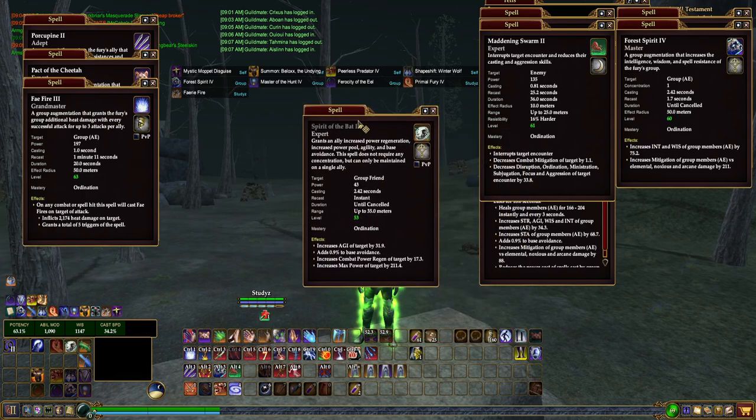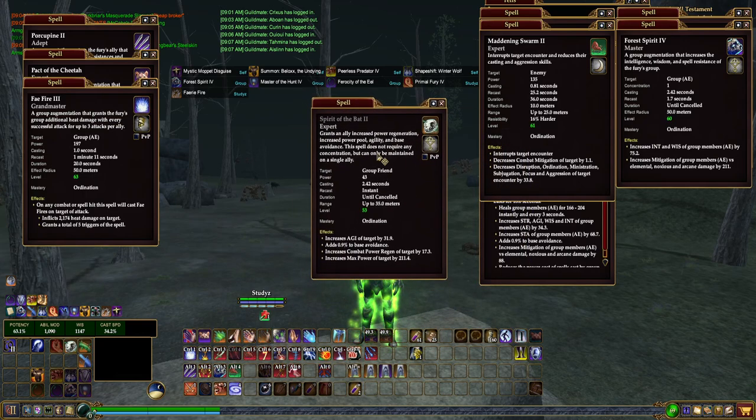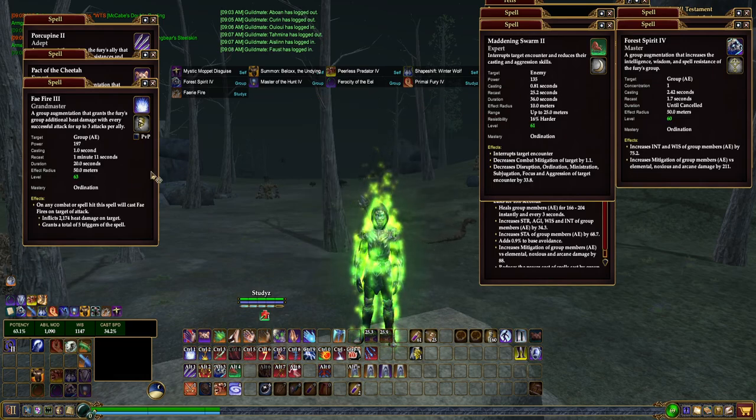The next buff to focus on is Spirit of the Bat. This can only be used within groups, so if you're not in the main tank group, there's no need to focus on the base avoidance. If you have a scout in the group, say a bard for support, they'll benefit from the agility. I prioritize this on my scouts overall. If you don't have a scout, the next best person is probably yourself, because you get in-combat power regen as well as a little extra mana, which gives you enough to potentially get another heal off when you're in trouble.